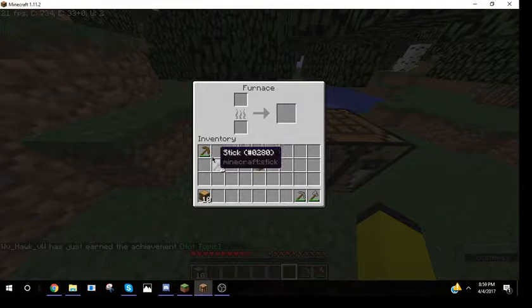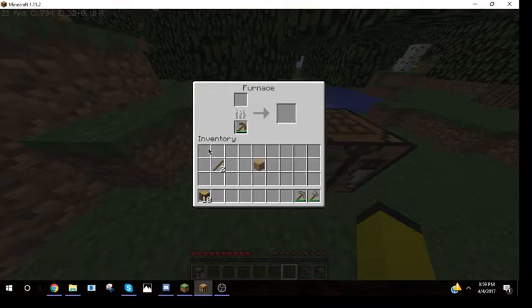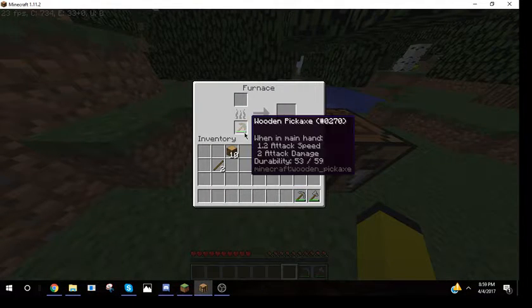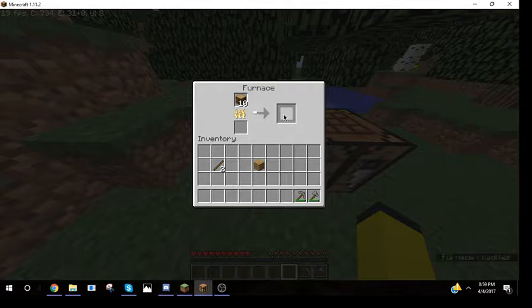There's a possibility that you'll encounter an iron ore earlier before you get to encounter any coal. So, this wooden pickaxe here — you only ever need one, because if you use it, you can turn a single piece of log into a piece of charcoal. A piece of charcoal is just as useful as coal.